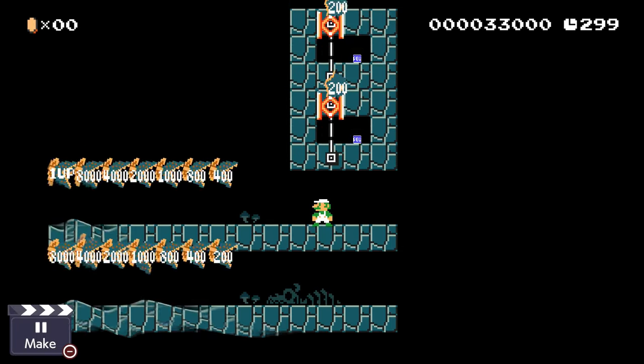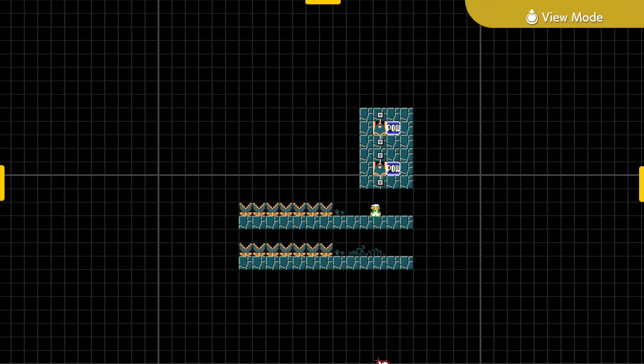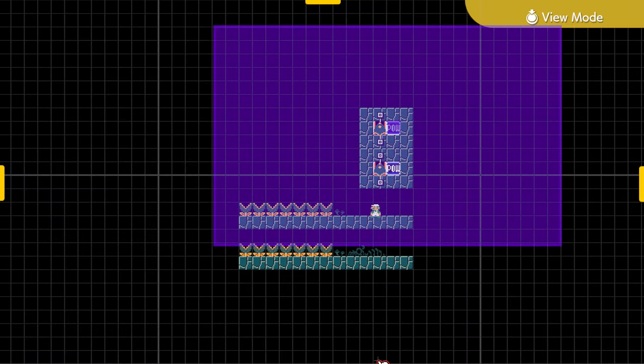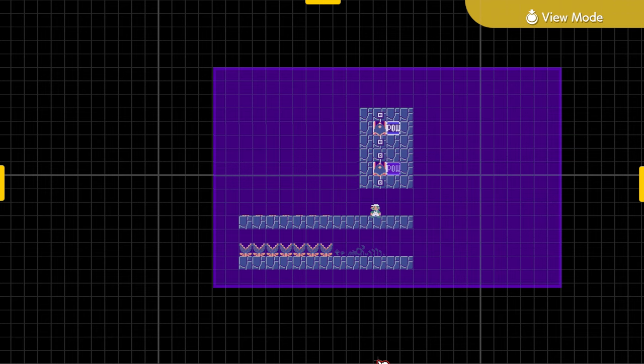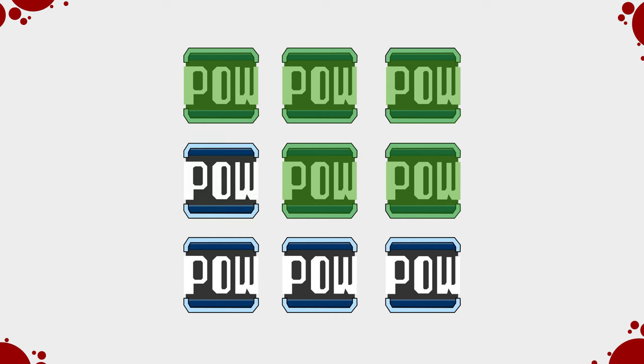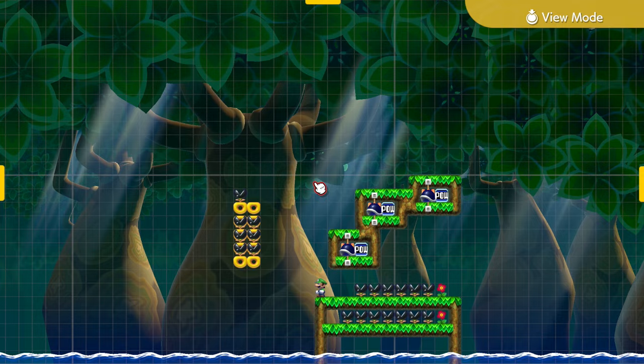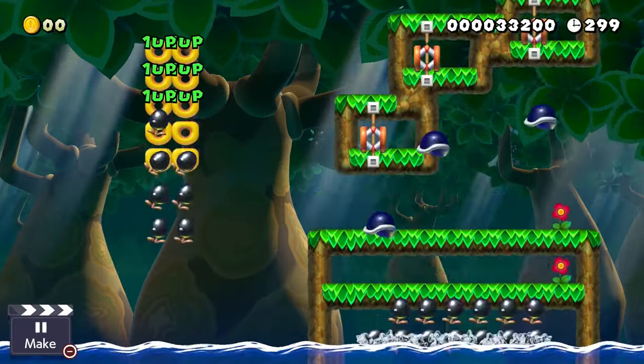The answer is surprisingly simple. POW blocks just have a set loading order — they are calculated one after the other. If one POW already destroyed a set of munchers, then the next POW isn't able to kill them anymore. The POWs are calculated first left to right, and afterwards top to bottom. Hooray! All that's left to do now is find the optimal POW block entanglement setup so that we trigger the maximum amount of muncher kills per reload.